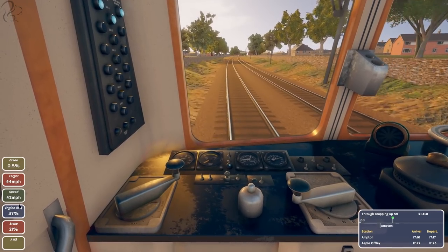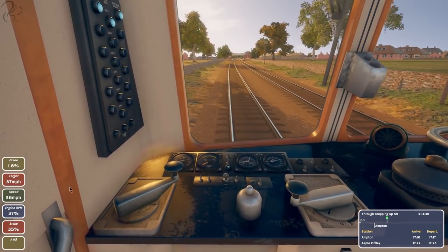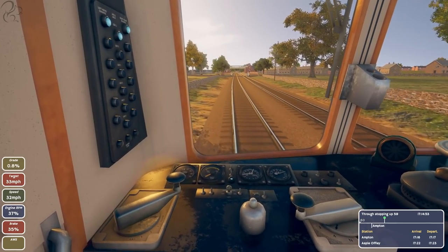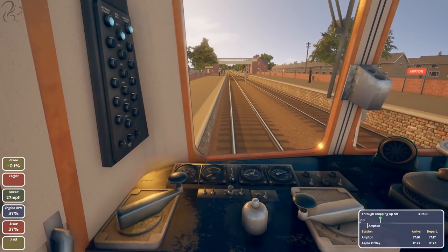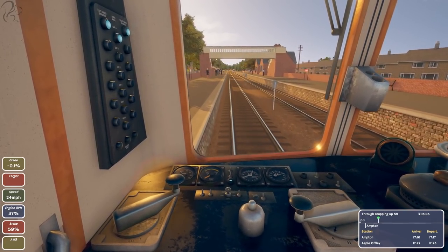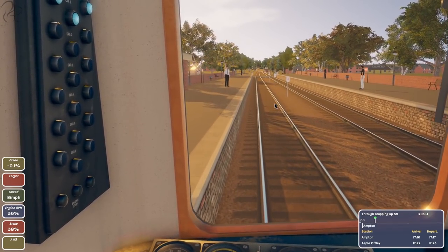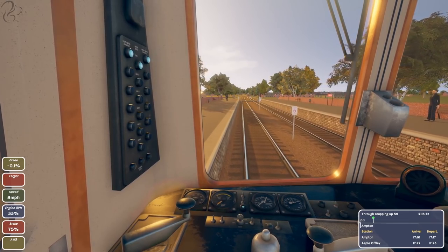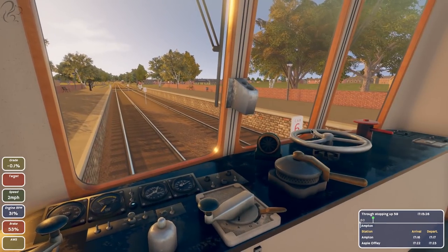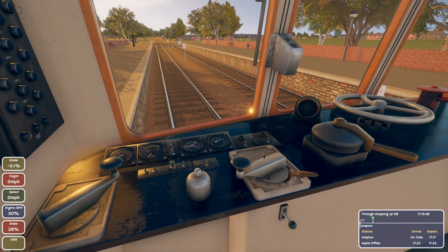Speed is at 34, coming down. If I removed the target display I'd have to estimate like a real train driver. I'm still getting used to these controls — they're different to Train Simulator. We're slightly above target, applying a bit more pressure. Looking for the four-car stopping marker — release a bit of brake pressure and apply again.